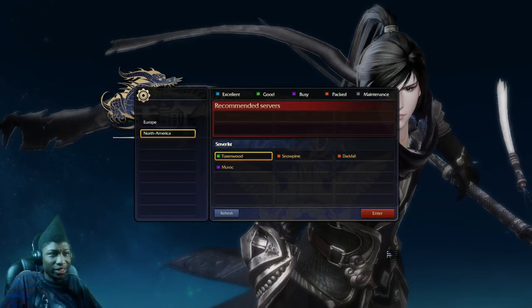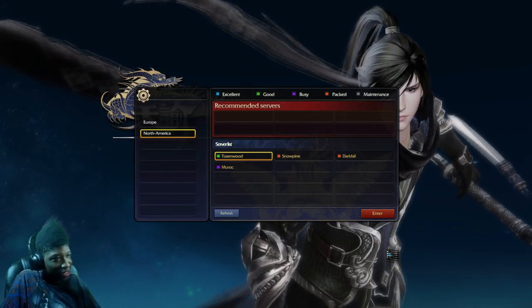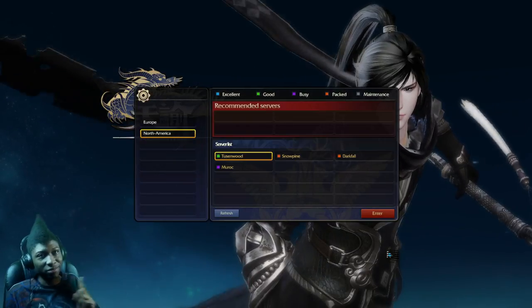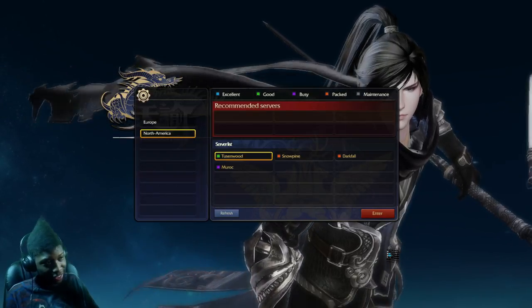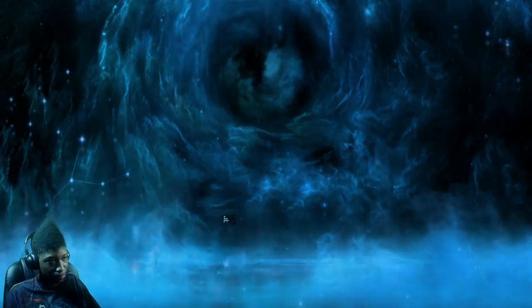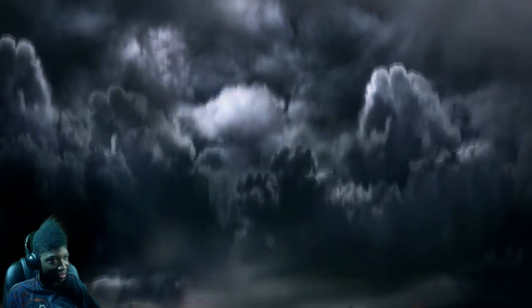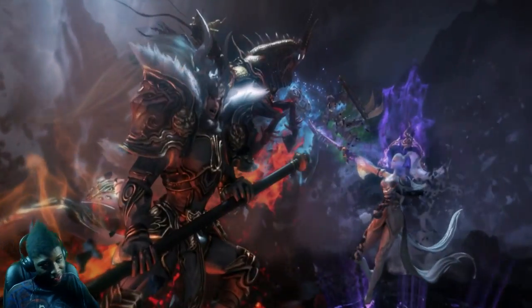Hey guys, what's up, it's Wolf your one and only, and today I'm going to be playing Revelation Online. A big no-no this game has done so far is it popped up in Windows and gave me no option as soon as I got to the screen — did not give me an option before I launched. I'm hoping the settings will give me something as I go in. Nope, we just get story.